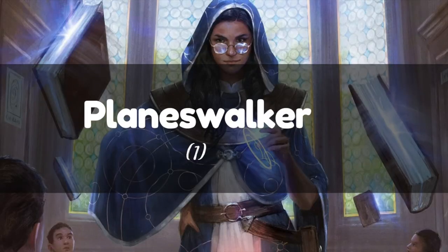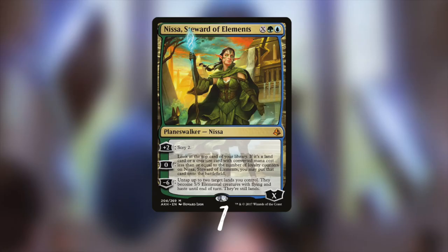One more card to discuss and it's a Planeswalker. Nissa Steward of Elements is a great card in the early game as it can help you scry for your Locus Lands, and it could also act as a finisher with its ultimate ability - a suitable Planeswalker in the deck.